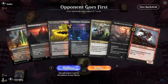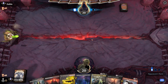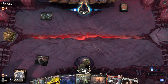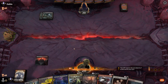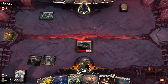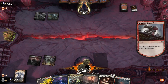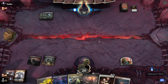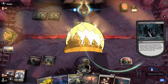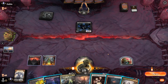Next game — the hand looks alright, we got a Requisitioner into maybe a turn three Shelter, so let's keep it. We'll get the Requisitioner down — and would you like to use removal on this guy? Cool. We'll make our Treasure and pass. And Graveyard Trespasser — well, that's a little annoying but not the end of the world.